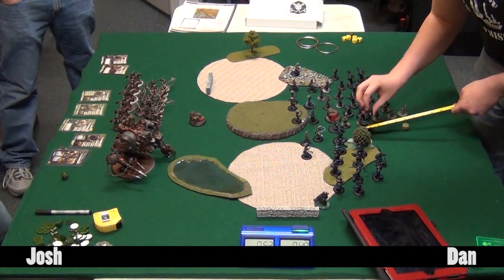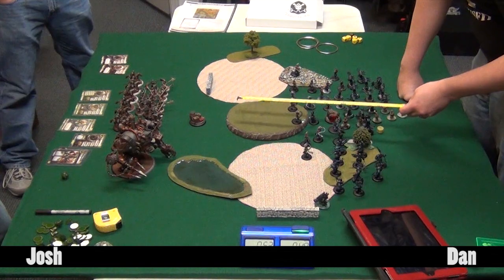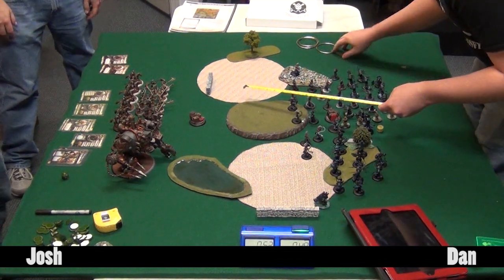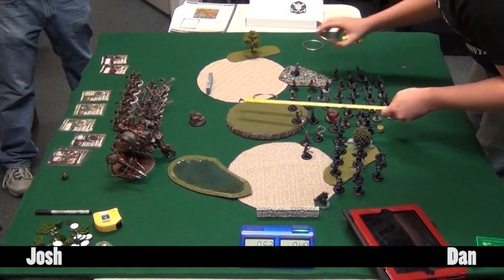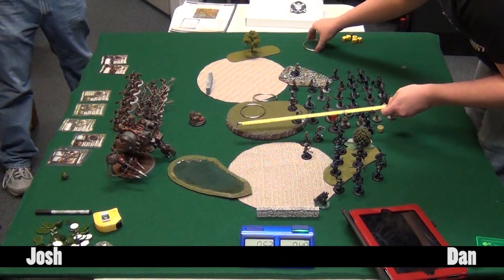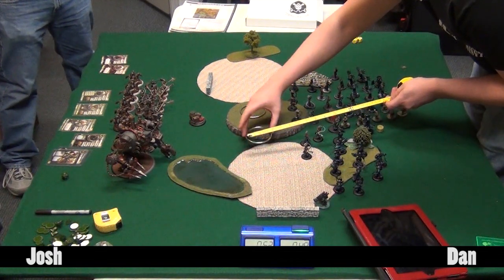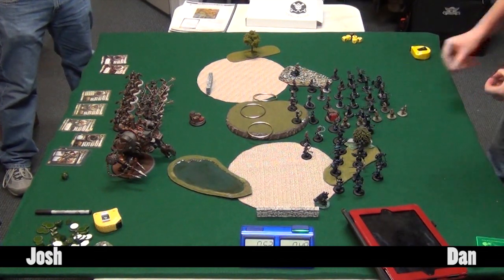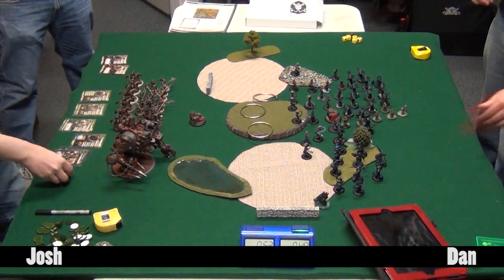The Inspiration objective actually came into play for both sides, as multiple units that should have broken couldn't because of solos nearby. Leadership 9 is good for Damiano but it's surprising how often you roll that 10. This broke a four-game streak of having at least one Satyxis Raiders unit break every game. The 2014 scenario design is really good. Dan finishes his turn by throwing clouds down, then switches over to Josh.